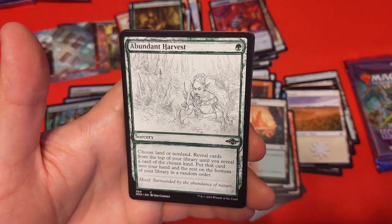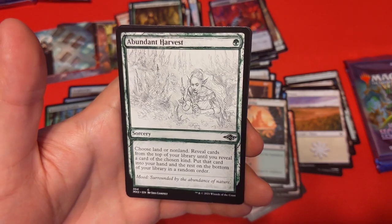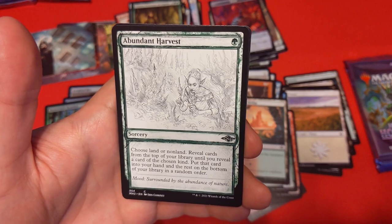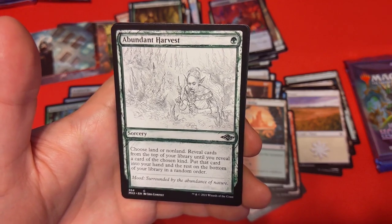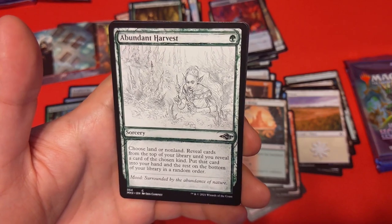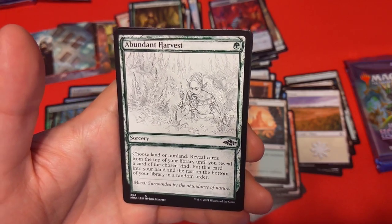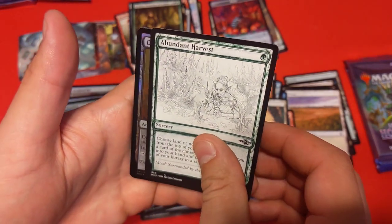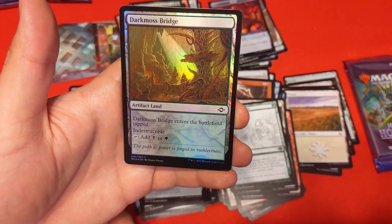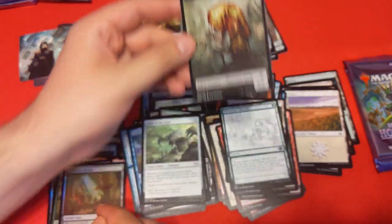Abundant Harvest: choose land or non-land, reveal cards from the top of your library until you reveal one of the chosen kind, that goes to your hand and the rest go to the bottom. This lets you control your next draw — super powerful card that'll be used in many decks. Late game you want a non-land, early game you get exactly what you need. Also a Dakmos Bridge artifact land and a Phyrexian Germ Token.